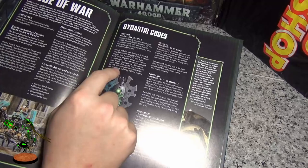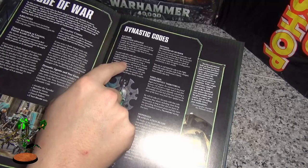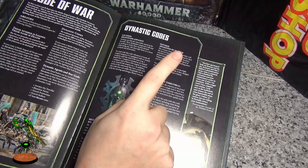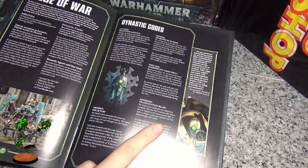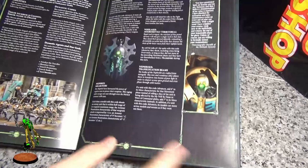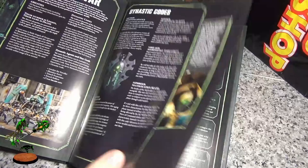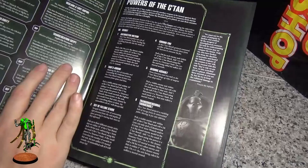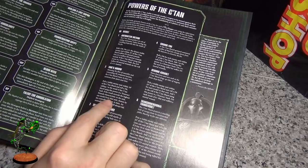Okay, the dynasty codes — I'll go over these. Sautekh: I personally find the code basically useless myself, but I always run a Sautekh dynasty just to get command points back on a 5+. The power is basically useless but the warlord trait is good. These are really good for Nihilakh — good for Nihilakh shooting if you don't want to move, good for assault-heavy armies if you want to run and fly over everybody.